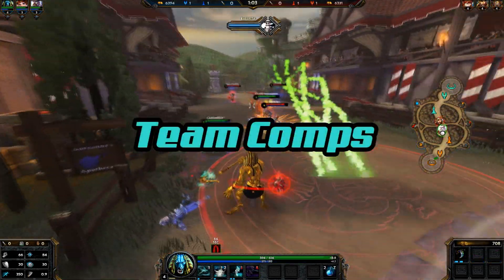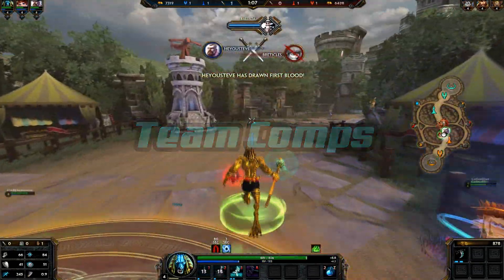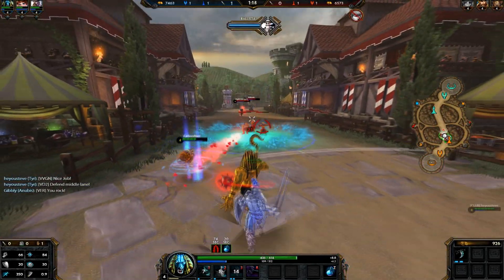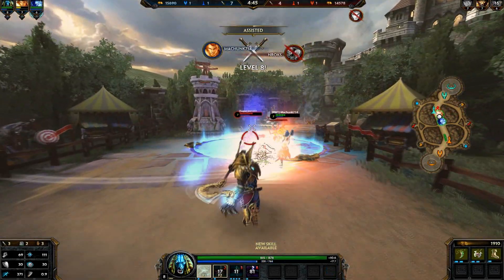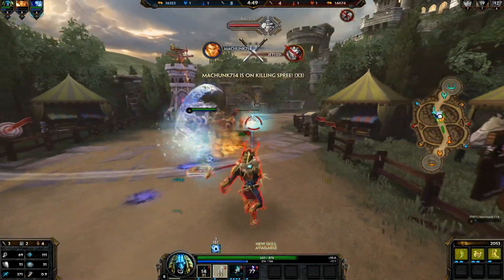Just like any other game mode in Smite, team comp is a huge factor. Team comps that work really well with Anubis are ones that help him land his stun and stack onto it. For example, a Ymir stun into an Anubis stun. However, there are now diminishing return effects on stuns, so having a character like Neith or Sylvanus with a root will go even further than another stun.